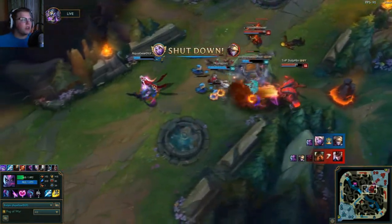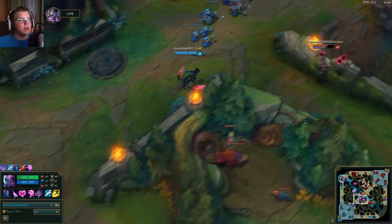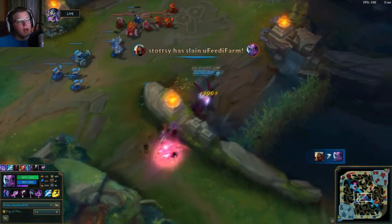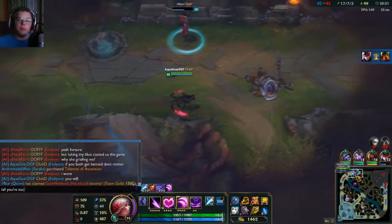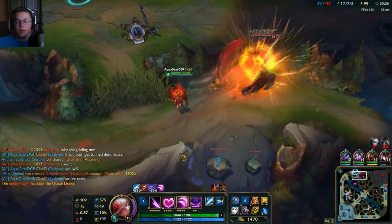Next ability is her E, Whiplash. This one's kind of cool — basically just press E on a target, you do some damage to them, and you get movement speed. But if you are empowered, you also dash to them and do some damage to the people around them as well. So this is a really good way to get closer to them to get some of your other abilities off.